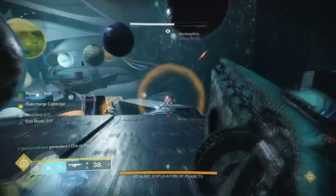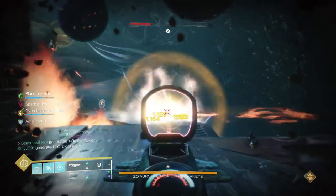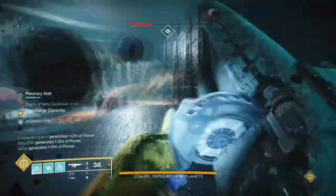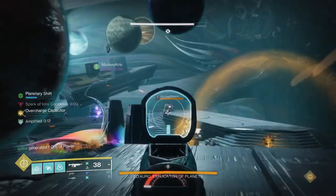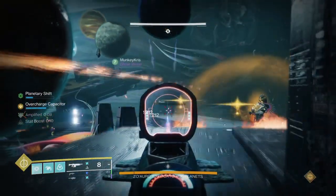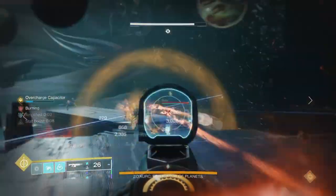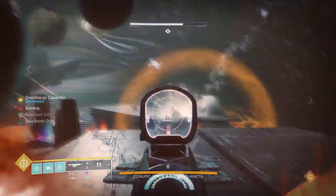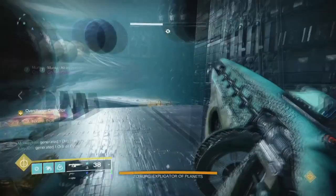Blind and debuffs are amazing in endgame content with how easily they can be triggered, but seeing players use them in most content is quite rare. I have created this setup just for hunters, where you can blind as much as you like while also being able to rain grenades back to back to keep the flow of the build going. By using jolt and blind effects, you can stomp most tough encounters on legend to master content, keeping your weapon primed at all times — all done via the Centrifuse and Shinobi's Vow exotic.